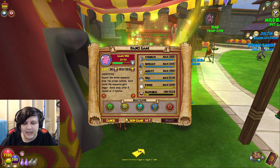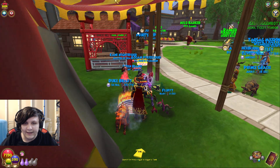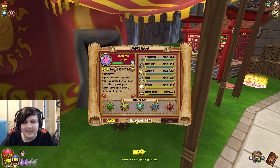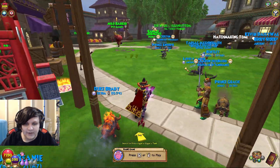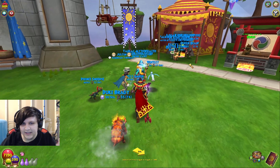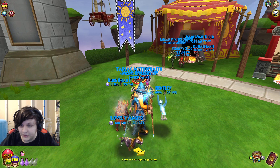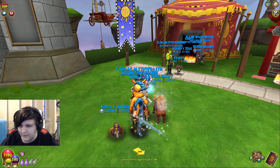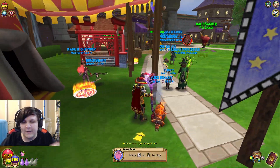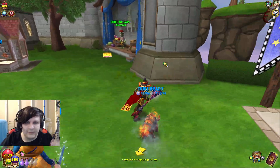The second thing I'd recommend is getting the skip game option. If you win 25 games in any game at the Pet Pavilion, you can skip that game and just pay the energy cost — it saves so much time. What I recommend is: get a baby pet, don't feed any snacks, and do the dance game. You only need to get three out of five memorizations correct, which is only about four or five consecutive moves — not that hard. Get three in a row, fail the next two, then repeat.